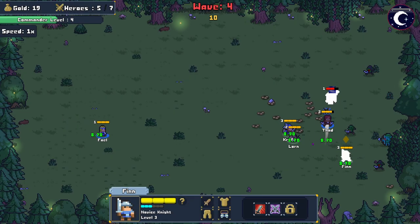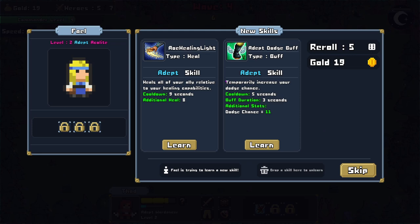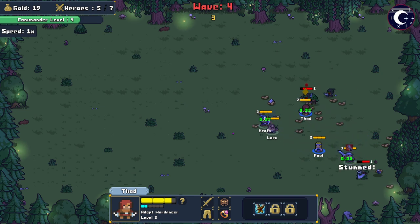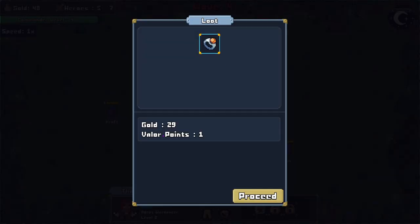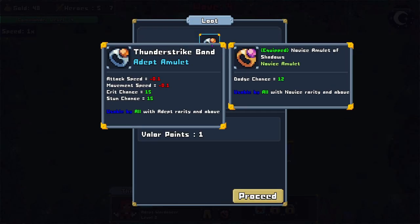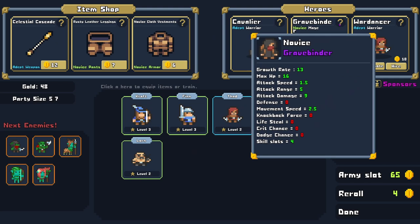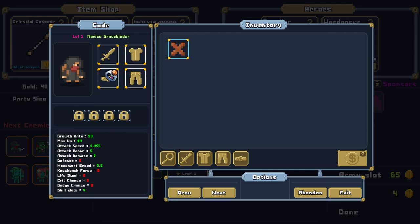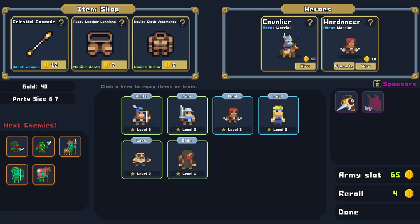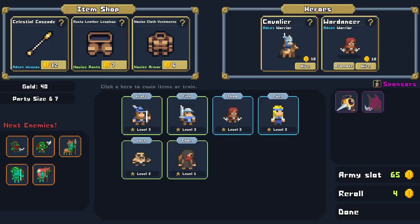HP buff, war dancer: increase your HP, charge through enemies and stun them — that's what we'll do for a frontliner. That worked out effectively. Adept acolyte: healing light, temporarily increase your dodge chance — no, we need the extra heals. As long as you keep yourself safe now that you're participating in battle, lazy bum. 29 gold, one valor point, and a thunderstrike band — crit chance, stun chance, but slower attack and move speed. Let's see if we can find ourselves a wizard. Grave binder — attack speed, attack range, attack damage. Let's hire you.